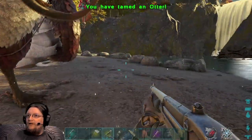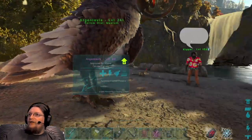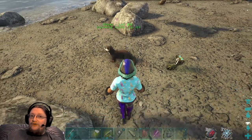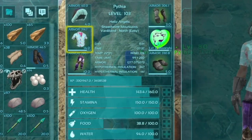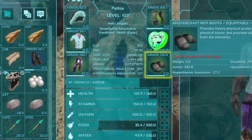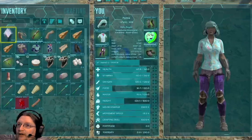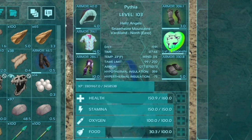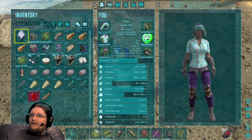We got ourselves an otter! One great thing about otters is they provide hypothermic and hyperthermic insulation. Right now my hypothermic insulation is 247 and hyperthermic is negative 127. When I pick up the otter, my hypothermic boosted from 247 to 359, and my hyperthermic went from negative 127 to only negative 75.